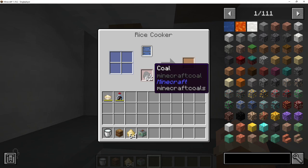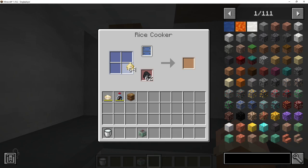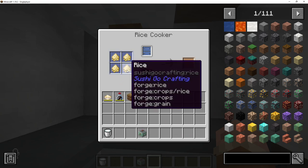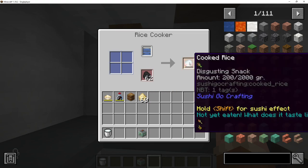Stick some fuel down in the red slot — I'm using coal, you can use pretty much any burnable fuel. Then you can throw in rice. You can only put one rice into each of these slots at a time, and each piece of rice yields you 50 grams of cooked rice, which can stack in a single item up to 2,000 grams.